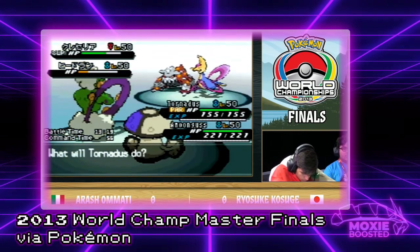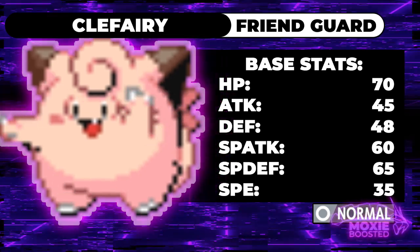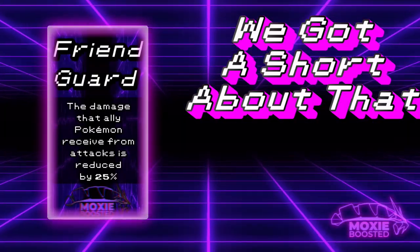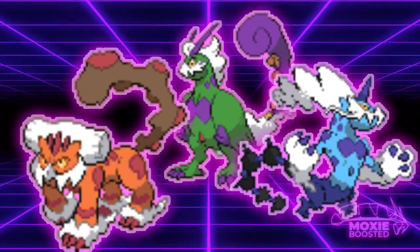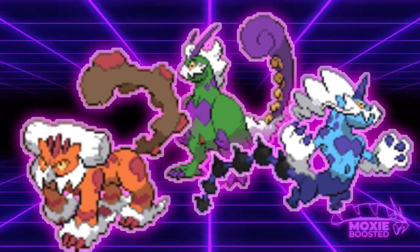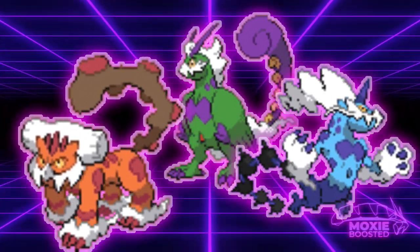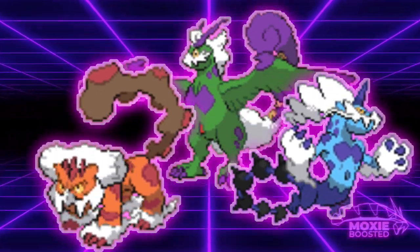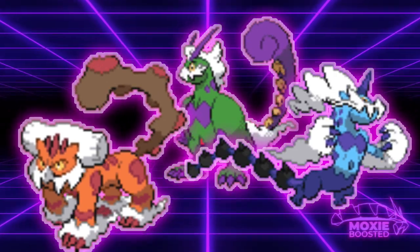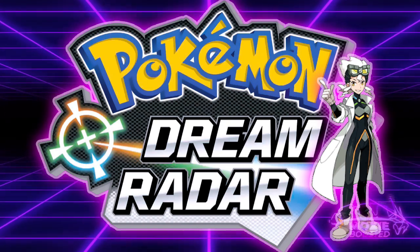Via Dreamworld ability, Clefairy gained access to Friend Guard, making all of its partners take 3/4ths damage as long as it was on the field, making it a very solid support Pokemon from that point on. And finally, the Genies gained access to their Therian forms via the Reveal Glass, which was released in Black and White 2. This isn't exactly a buff as much as a new Pokemon form, but it's worth mentioning — we got Defiant Thundurus and Tornadus, as well as Sheer Force Landorus. But they didn't get those until the release of Dream Radar, a game you could get on your DS via the eShop.